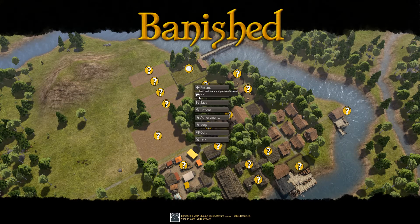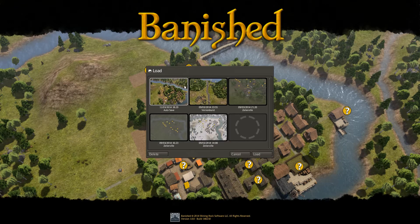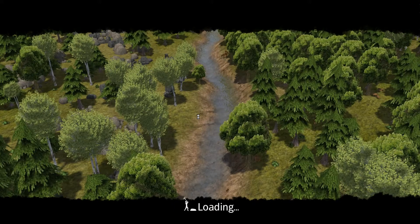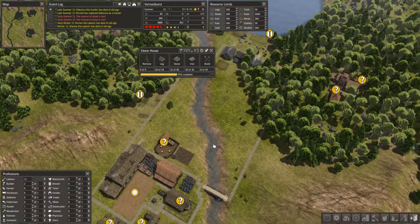Now let's move on to the second one. So if I go to load - I believe this is the latest one, the second one. Did that just auto save now? Yes, it did. So I believe this one is the second one, hopefully. Vernon Burst. Okay, let's load that. So hopefully this will be the second village that I made.